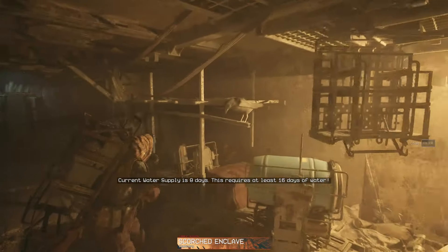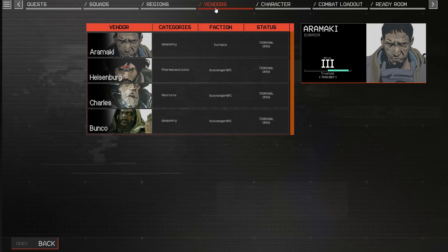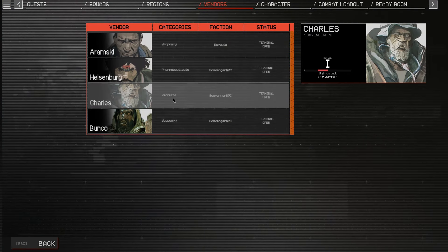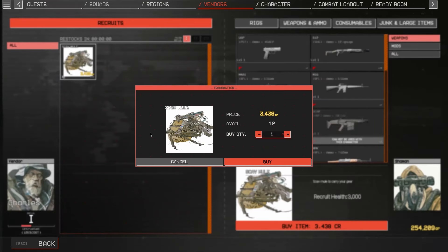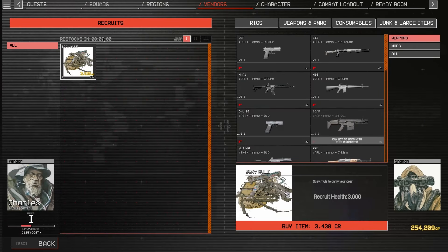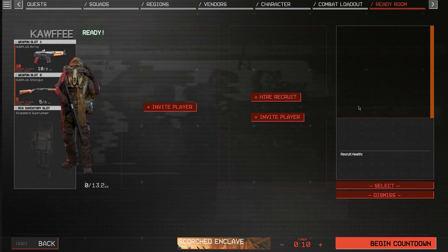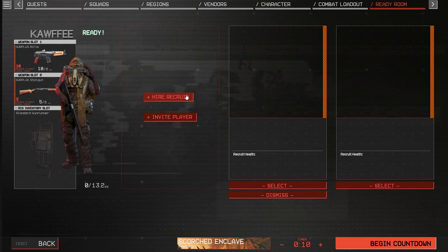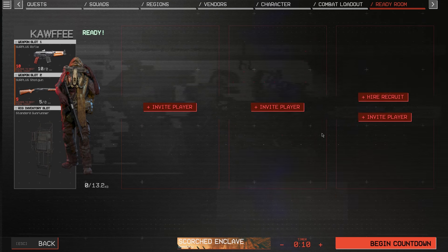If you're playing solo, you can recruit bot companions. You can come over to this vendor and recruit companions. The higher level your vendor is, the more things you can recruit. Right now I can only take the mule guy, who just carries your stuff for you — though I don't really recommend him because he's often going to attract enemy aggro and he can't crouch. However, once you level up this vendor, you get access to AI companions that can shoot for you, and you can essentially bring along three AI companions for a full squad of four.